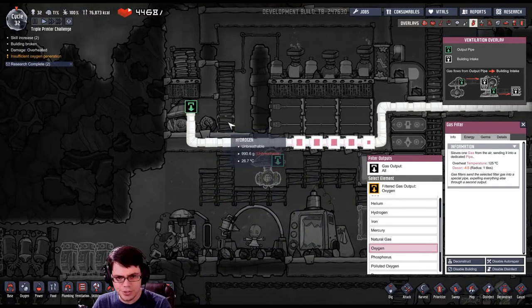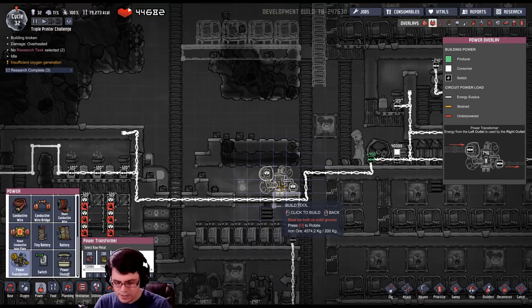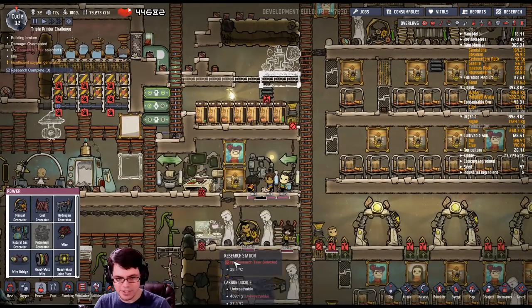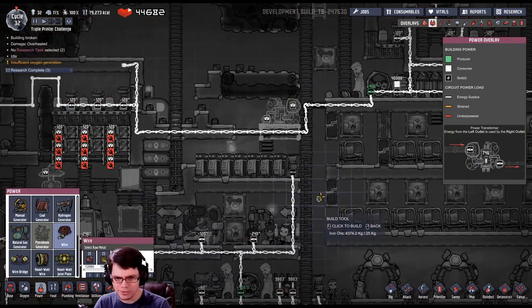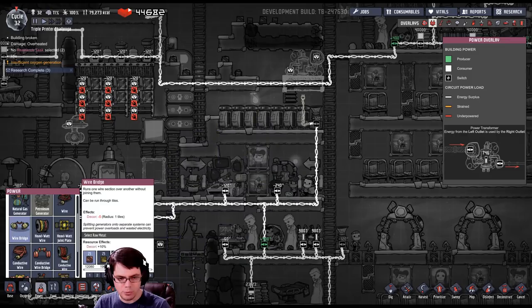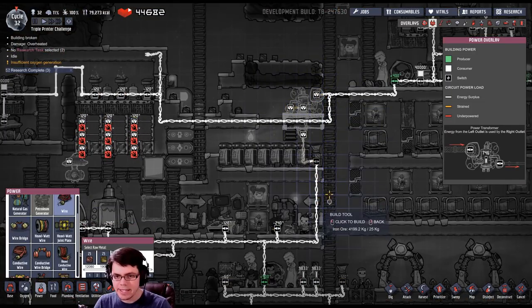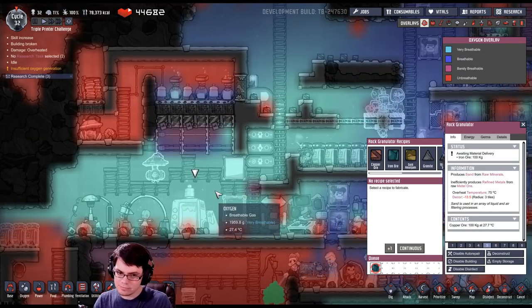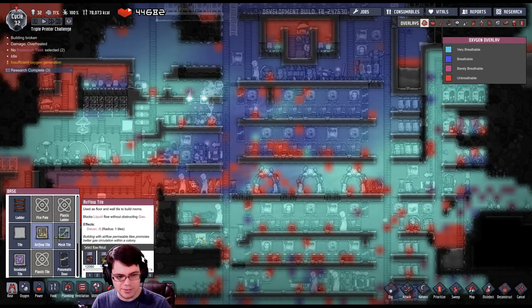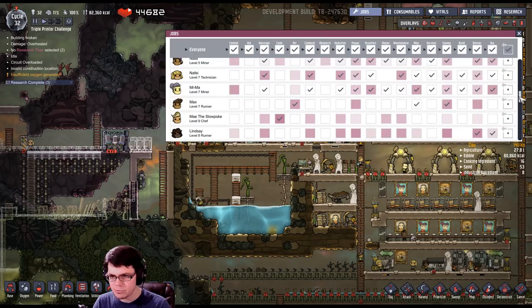Let's see if this is working — nothing but hydrogen, so I can actually deconstruct the gas filter and bypass it completely. That also means I can put a power transformer right here and run power down to the equipment below, where I currently pretty much always have two duplicants running on the hamster wheels. I can snake this in, put a wire bridge, and that should work. The amount of oxygen in this area is up near two kilograms now — I might want to start converting some tiles to airflow tiles just to let it breathe.